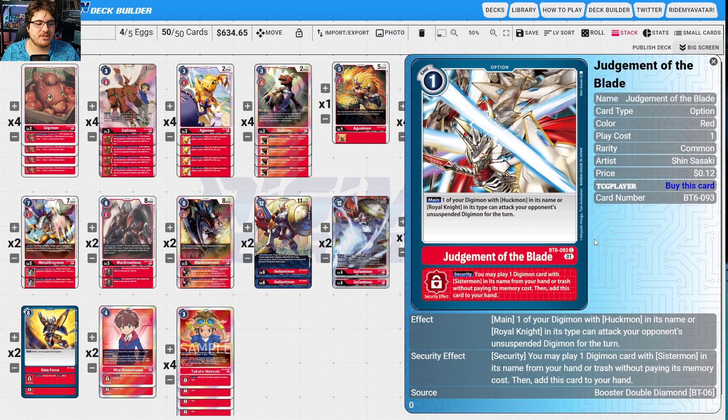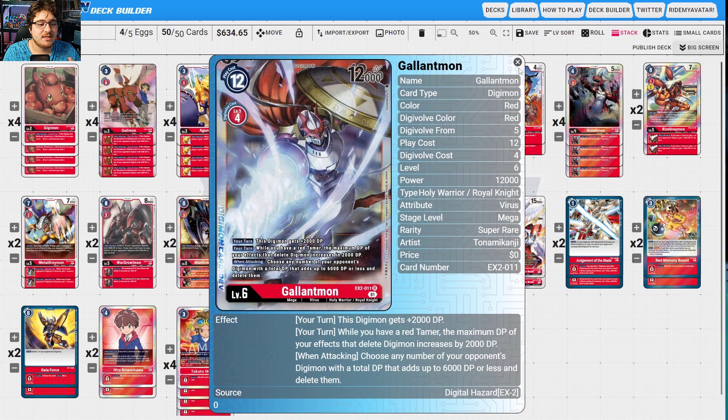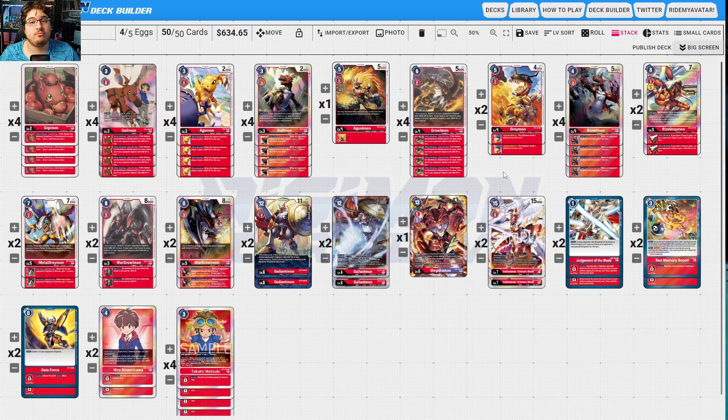Once the Digitama comes out you can swing into it, so using Judgment of the Blade on your Gallantmons with a Hero can add up to game wins. This Gallantmon hits 14 plus 16, gets over Mother very easily, making them restart everything. Killing off one Mother is especially impactful if people only play one Mother Reaper — don't do that.